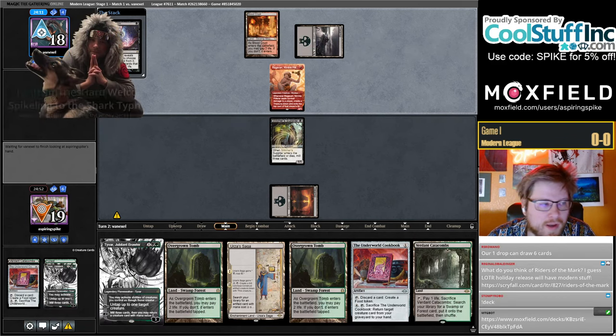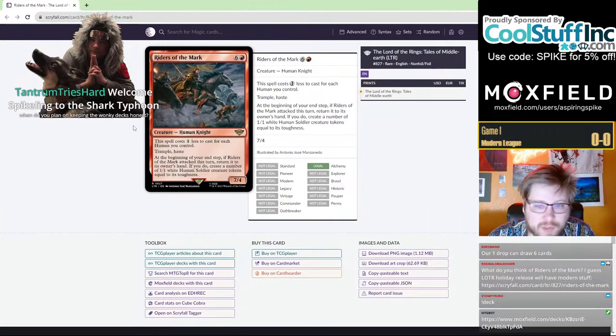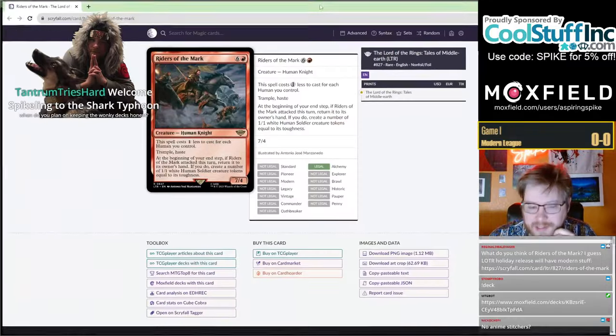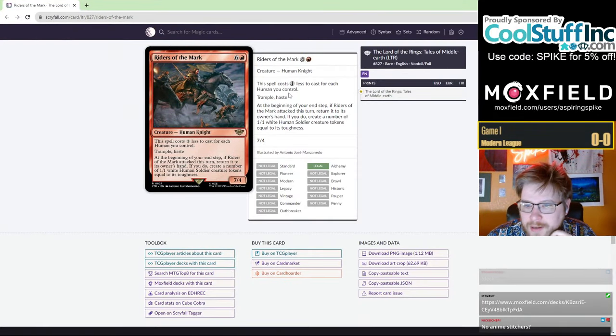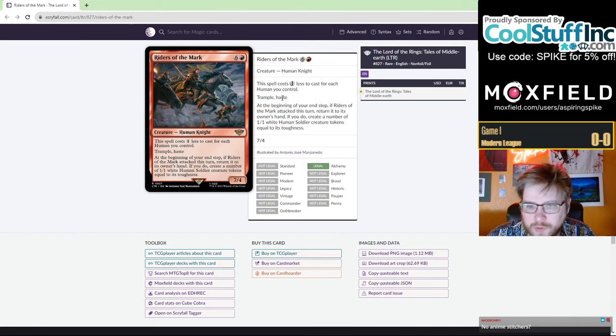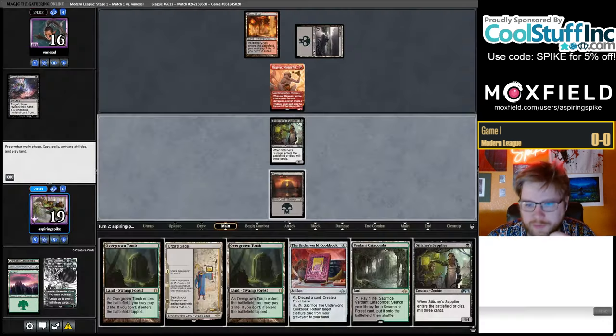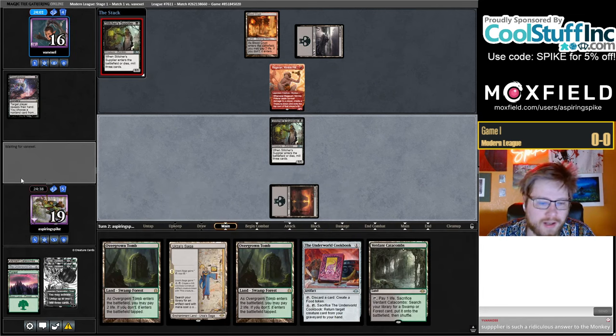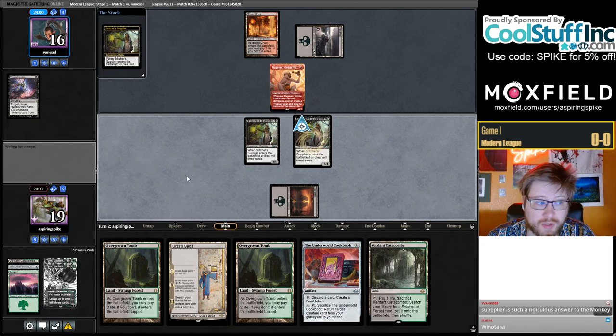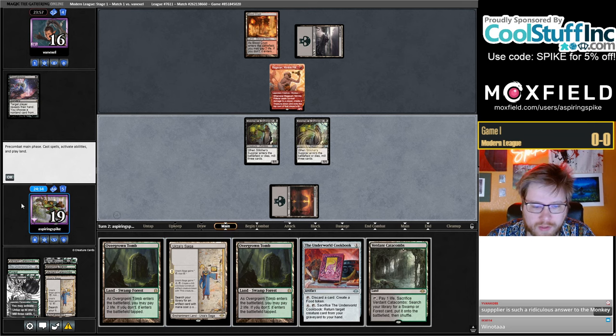We have Riders of the Mark — I saw this on Twitter last night and thought I kind of wish that was legal in Modern, then I saw someone tweeting later that it's going to be legal in Modern. It's a seven mana cost, one less for each Human you control, with Trample and Haste, a 7/4. At the beginning of your end step, if Riders attacked this turn, return it to your hand and make 1/1 Soldiers equal to its toughness. It's definitely a win-more card — really good when you're ahead and curving out, horrible as a top-deck when you have nothing going on.